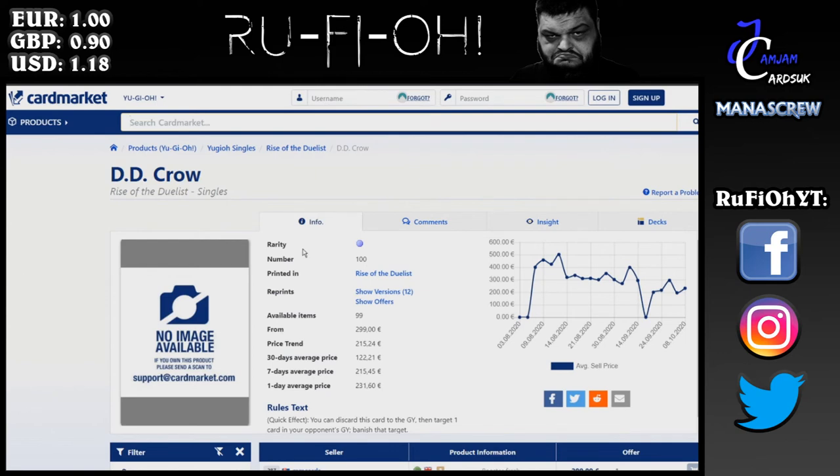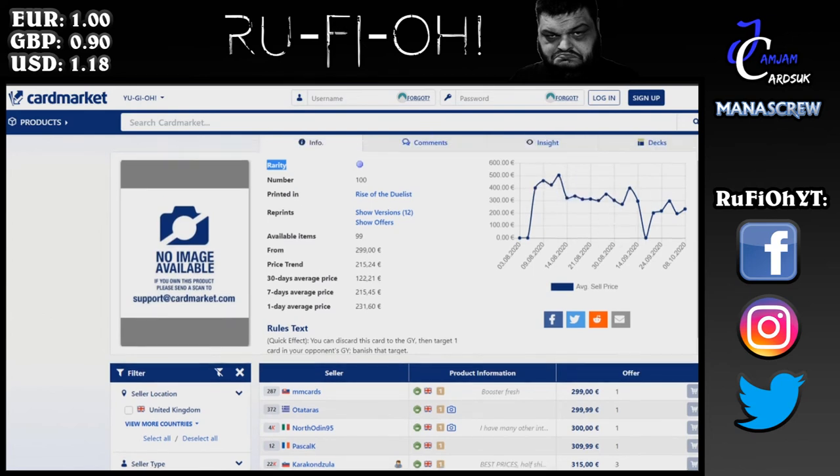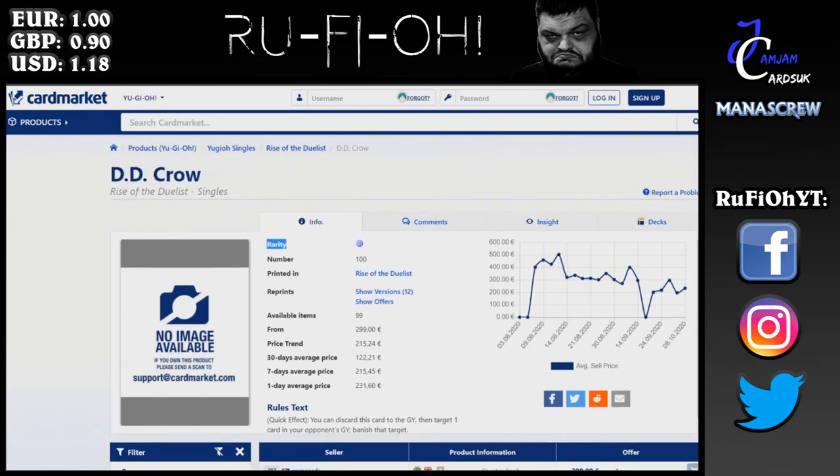DD Crow — I'm actually surprised it's as low as it is. It's one of those cards that always has its formats and is at least somewhat useful unlike some other hand traps. Maybe it's because the Ultimate Rare is also printed. For the Starlight, 299 euros and above is what you're looking at; the 30-day price average is only 122 and the price trend is 215. Overall seeing a marked improvement, but English short term will likely continue to dip slightly. Long term expect to see it increase — a good one to hold, and if you haven't picked it up yet, now is possibly a good time.